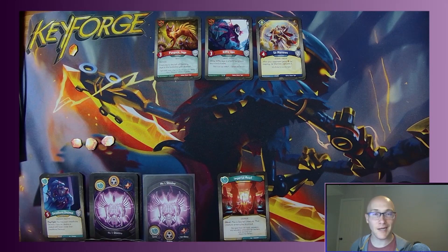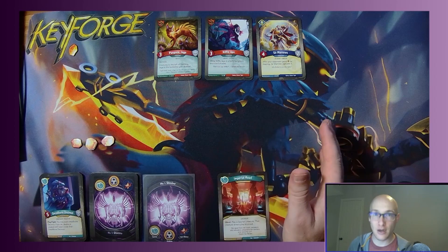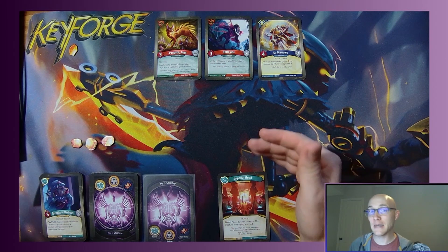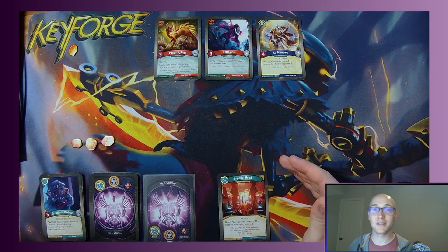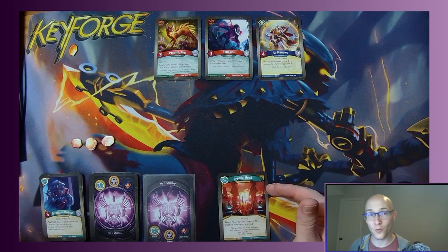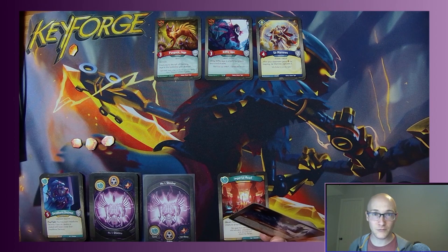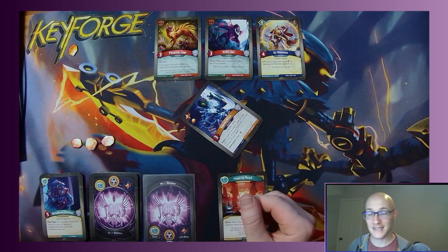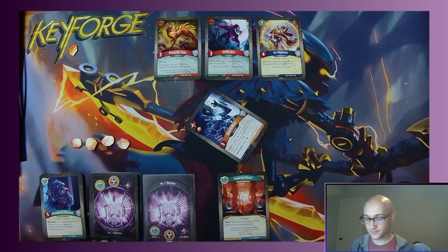Now let's look at enhancements. The normal rules still apply — upgrades need creatures, etc. But as soon as a card is in place — as soon as a creature enters your battle line, an artifact enters below, or an upgrade is attached — the pips resolve immediately. They resolve top to bottom if there's more than one, and they resolve before any other text on that card, unless it's an enters-play restriction. For example, this Demo Alien has an amber pip — as soon as it hits the board, I gain one amber.